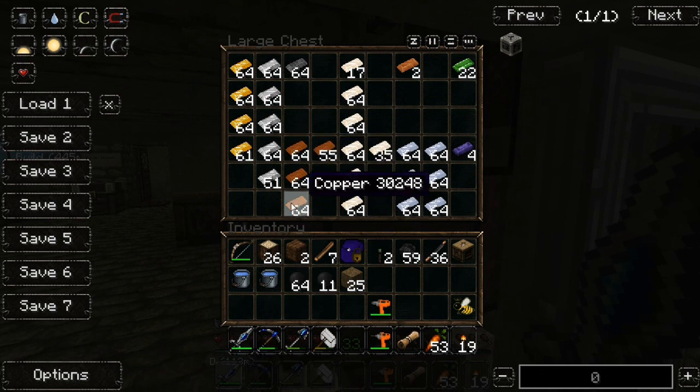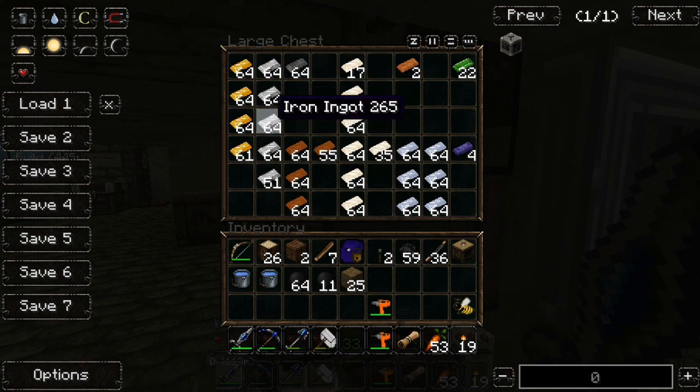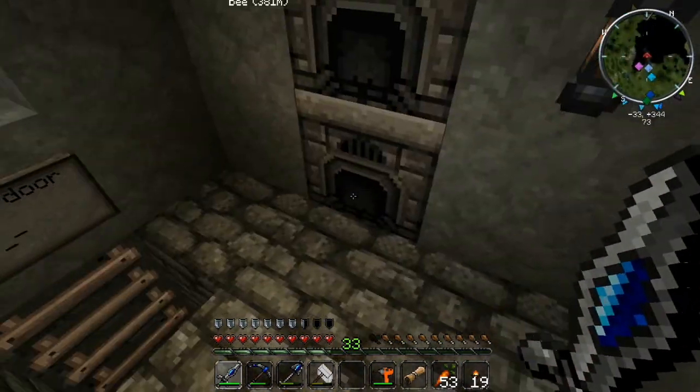I've been over-mining before trying to get a lot of copper — which I did, so I think I'm good on copper at the moment for the wire. But other than that I think the iron is going to be a must because of the tank down there that we need.